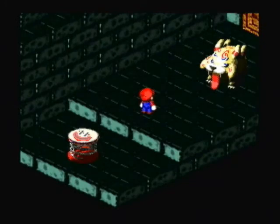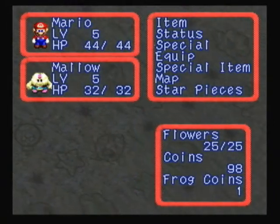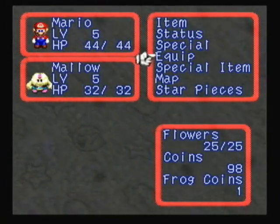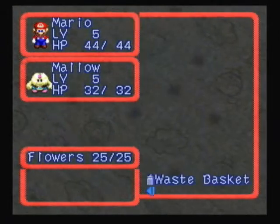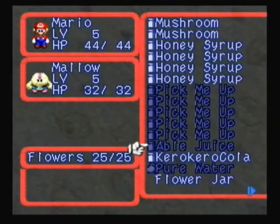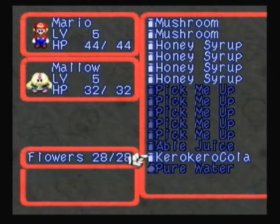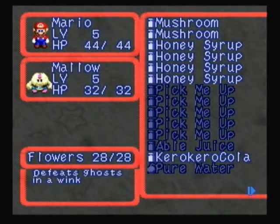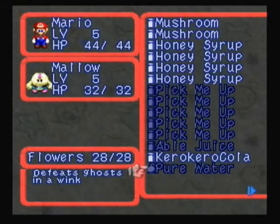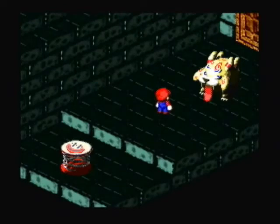Let's go inside the pipe. Uh oh, there it is. Before we fight it though, we're going to equip some items. I'm looking for the equip button. Okay, we're going to use a flower jar so I can get enough flower points. We have 28 flowers — that's pretty good. I really don't need to use anything else though. Also, able juice — that removes any status conditions. And pure water instantly kills a ghost-like enemy. Now we're going to go to equip. Apparently not.